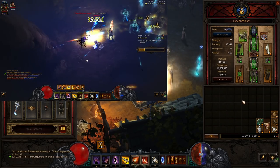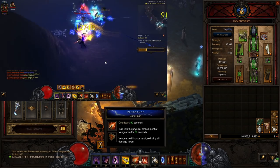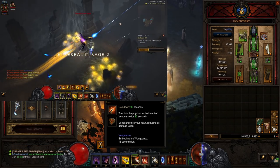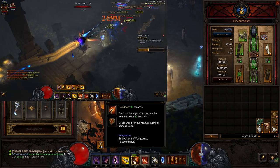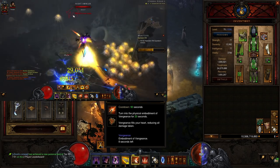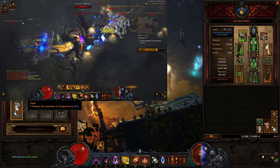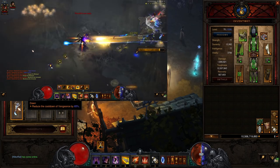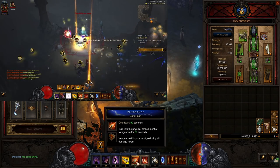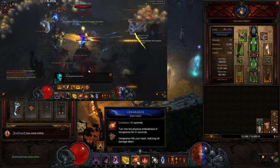The only moment you can die is when you just start out in a rift or when you're doing bounties. Just click on Vengeance, activate it, and you won't die instantly — get your first gold and that's how you start. You definitely want to keep Vengeance up, especially at the start, because you also gain 40% damage. We are using the Dawn in the cube, which reduces the cooldown of Vengeance by 65%. With the Dawn, you only need 38.70% cooldown reduction to have permanent uptime on your Vengeance.